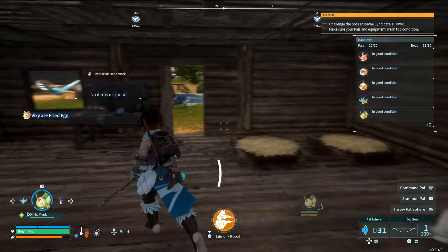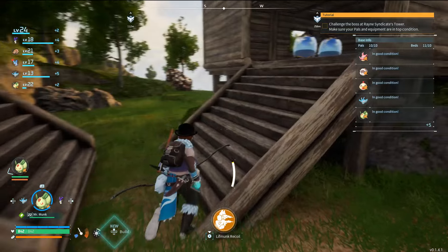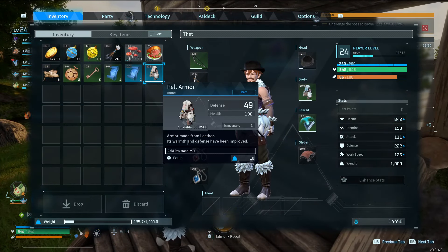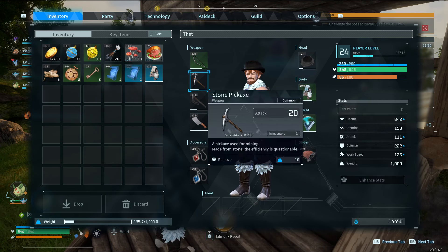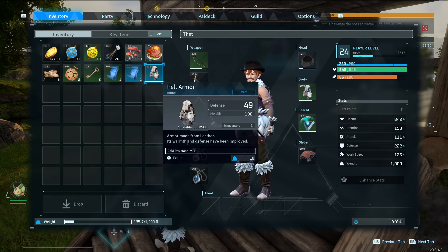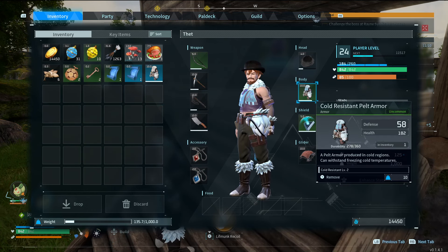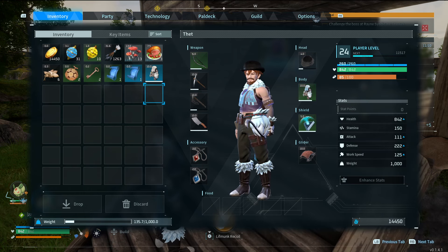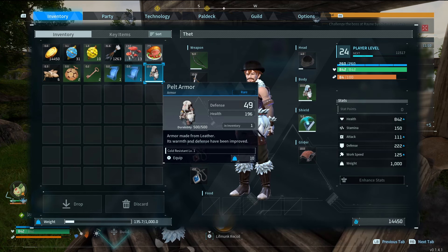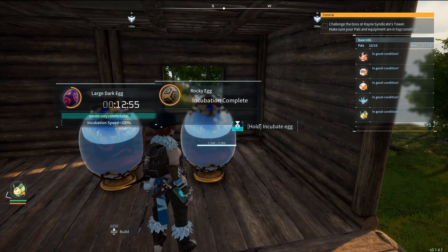Here's our pelt armor — that's level 2 or something. Well, I would no longer have the ingots if I went ahead and built this. Actually if I built both of them, that would take all of my ingots. But we are making 32 more — so let's get this done. Mr. Monk, get to work. I do want to compare them — this is pelt armor level 2. 49 and 196 versus 58 and 182. This has more durability, but less raw defense. It also gives more health — but this is cold resistant too. I don't feel like I need it. Let's see what this rocky egg gets us. Probably a rock — Fuddler? Fuddler.